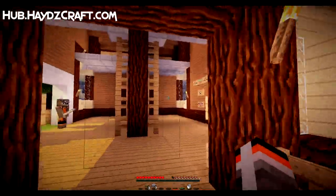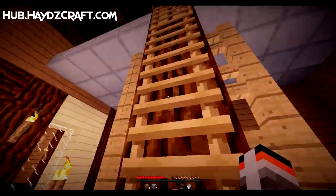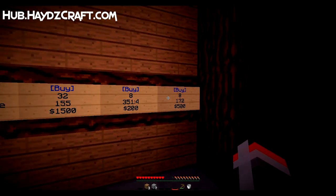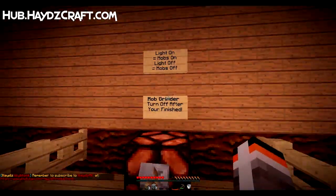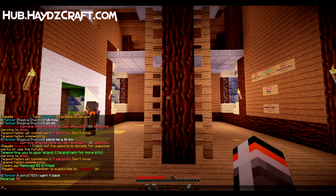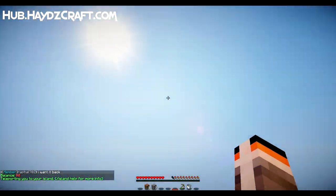Then there's a donator shop — I think we have donator access so we can get through. We can get glowstone, enchanting tables, and some other items. I don't think we need to worry about this for now. Let's do /bal to see how much money we've got — currently zero, so we definitely need to start selling stuff. /home — back to our island.